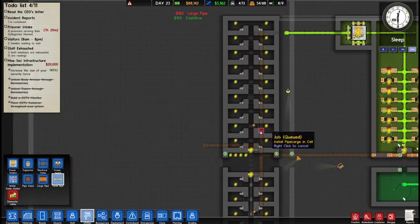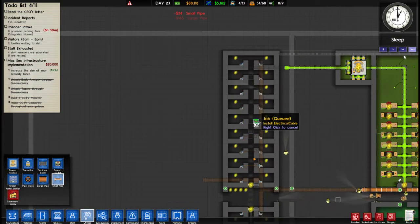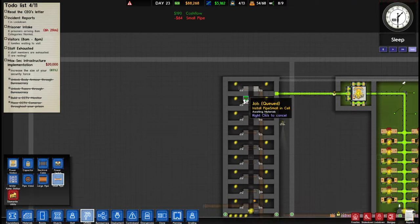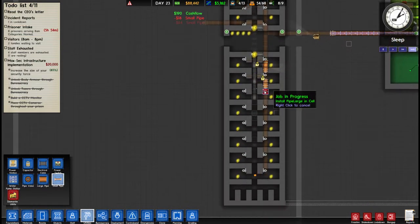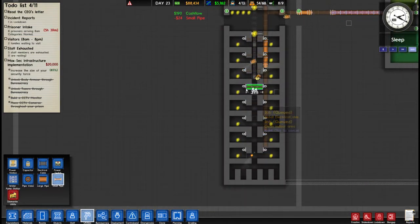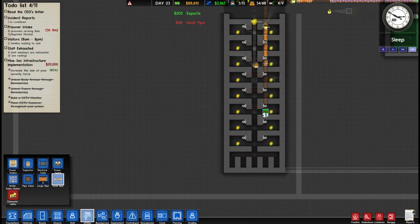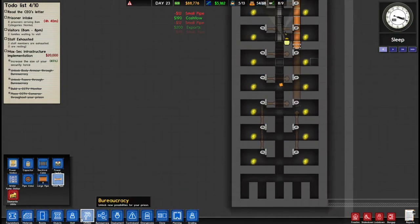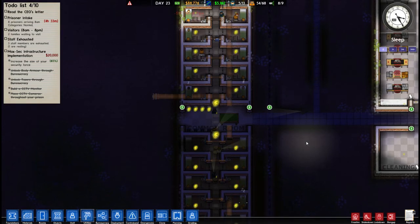Later on we're going to have more piping needs because we need to build a second cell block. I think we can save a little bit of money here. We'll stop for the moment - we're about 17 minutes in. Thank you very much for coming out and I will see you next time. Bye.